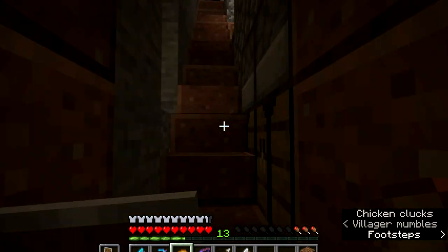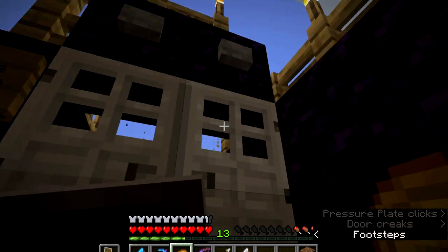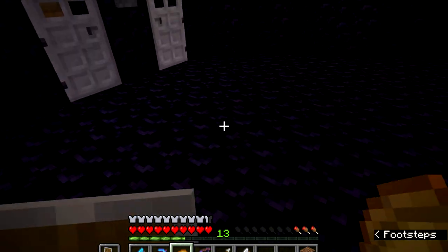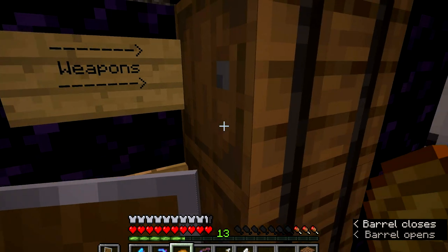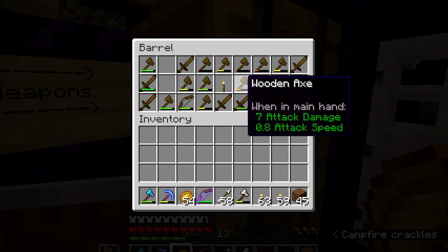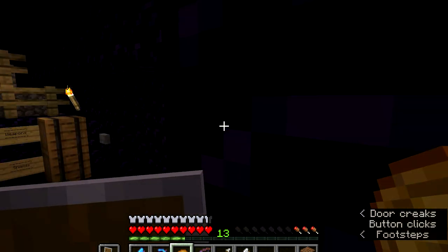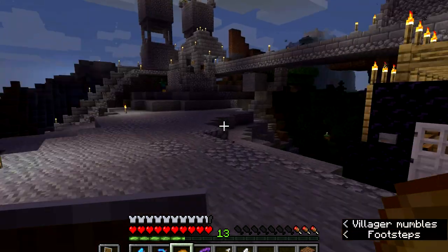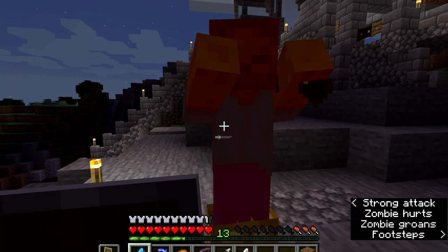We have several entrances and exits to the coliseum - this is one of them. It'll take you to the coliseum and the back area where we also have the execution build. Yes, we are evil. This is the coliseum where you can fight. There are barrels where you can leave your stuff before fighting. The idea is you pick either a wooden axe or a wooden sword and one shield, then it's one on one - we usually have rounds.